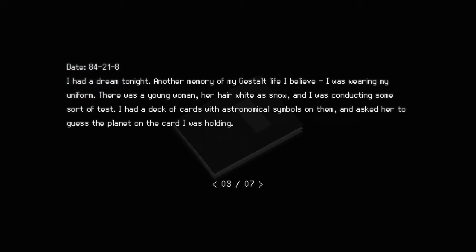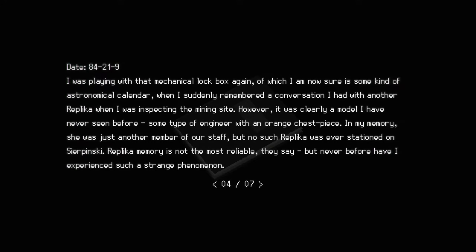I had a dream tonight, another memory of my gestalt life, I believe. I was wearing my uniform. There was a young woman, her hair white as snow, and I was conducting some sort of test. I had a deck of cards with astronomical symbols on them and asked her to guess the planet on the card I was holding. Her hair white as snow — that's the same woman we've seen. I was playing with that mechanical lockbox again, of which I am now sure is some kind of astronomical calendar, when I suddenly remembered a conversation I had with another replica when I was inspecting the mining site. However, it was clearly a model I have never seen before — some type of engineer with an orange chest piece. In my memory, she was just another member of our staff, but no such replica was ever stationed on Sierpinski. Replica memory is not the most reliable, they say, but never before have I experienced such a strange phenomenon.